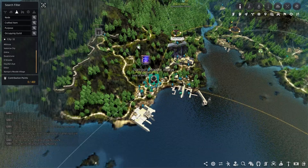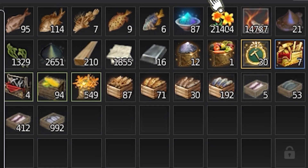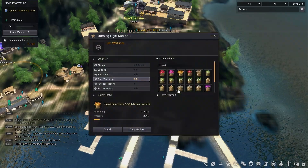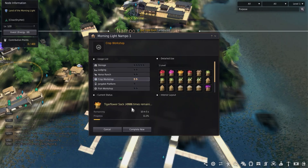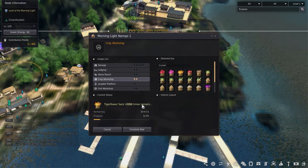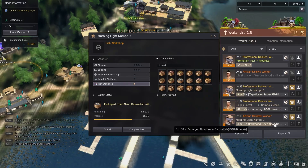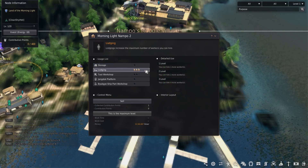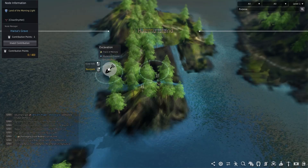In Nampo Muda Village, I set Nampo up as my trade hub on the island. Using the level two crop factory at Morning Light Nampo One, I have an artisan Dokibi worker packaging tiger flower to trade into Valencia later on. Along with the level one factory at Nampo Three using a professional Dokibi worker, the rest of Nampo is storage and a level three lodging for more workers.